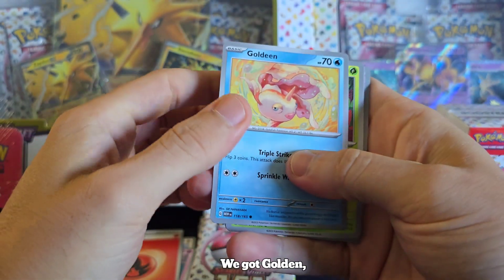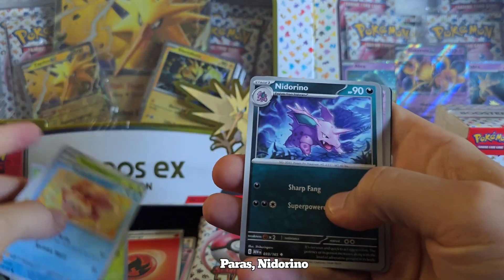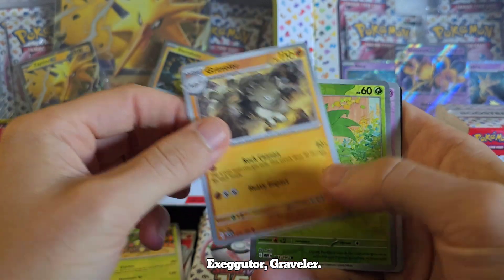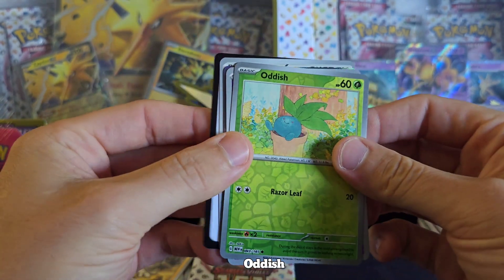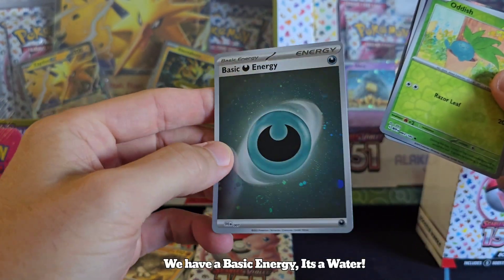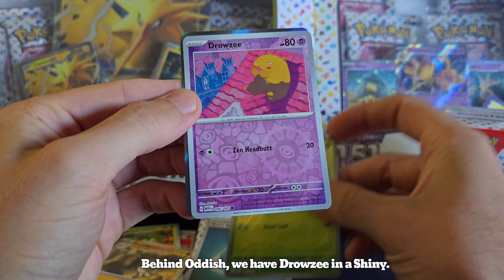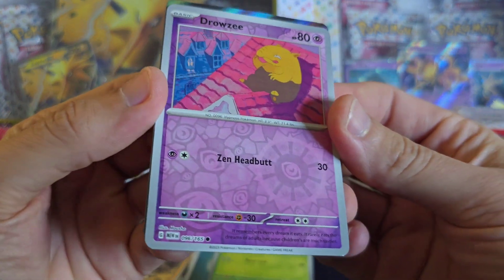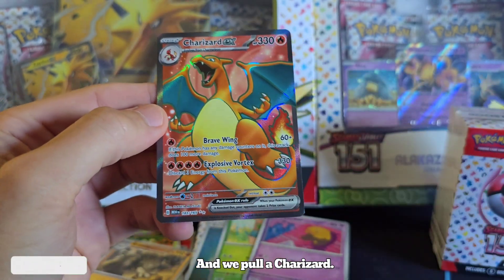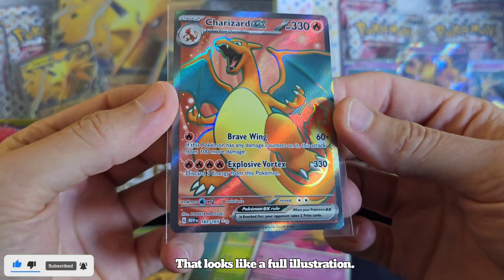We've got Goldeen, Weeping Bell, Ghastly, Paras, Nidorino, Executor, Graveler. We have an Audish. We have a Basic Energy — maybe it's Water, but it looks like a Shiny. We'll take that. Behind Audish we have Drowzee in a Shiny. I don't know what to call those — if you guys can help me out, please do. And we pull a Charizard! There we go.